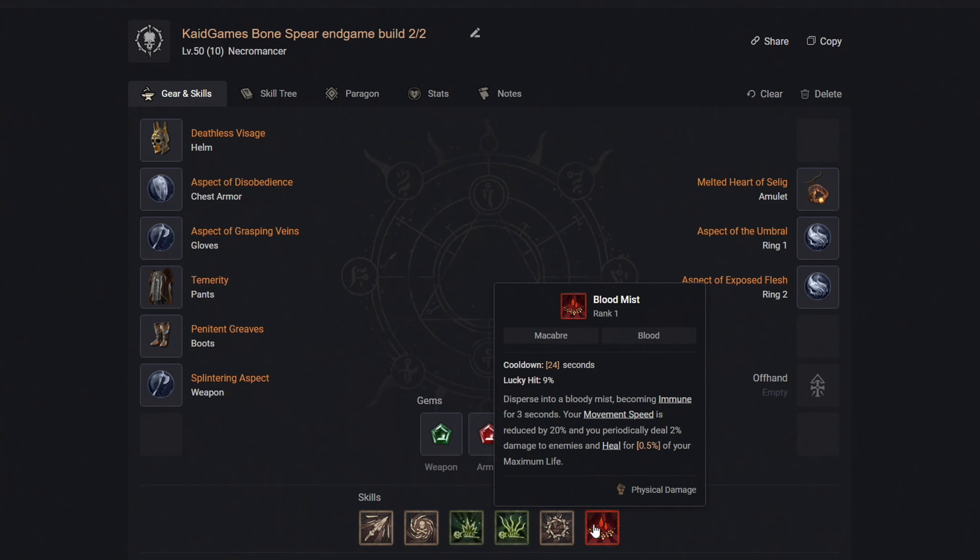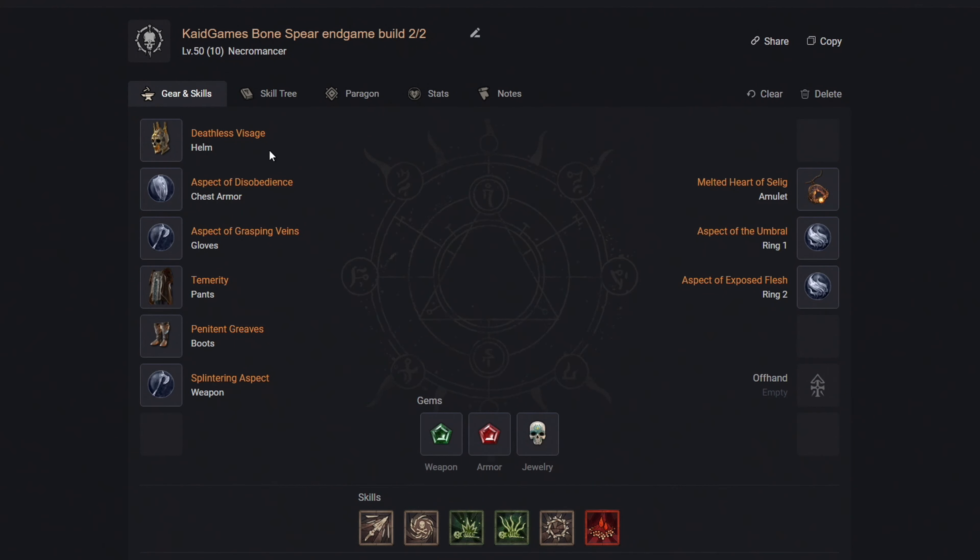What's going on guys, Kades here, and welcome back to a brand new video. For today, I will show you the top 3 best and most fun builds in Diablo 4 Season 0. At the start, I will explain each class skill rotation. Then we will look into the best skills, what paragon setup should you use, what gems and gear should you equip, so you would get the highest damage possible and much more. If this sounds interesting to you, then let's get right into it.